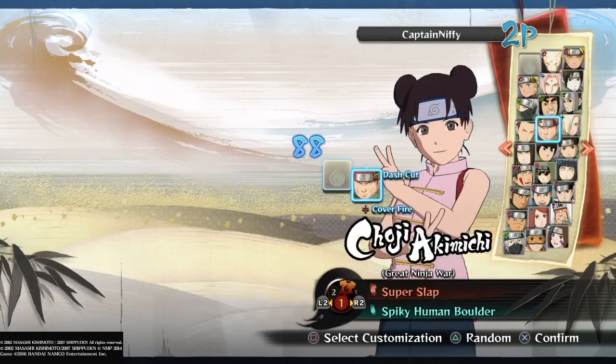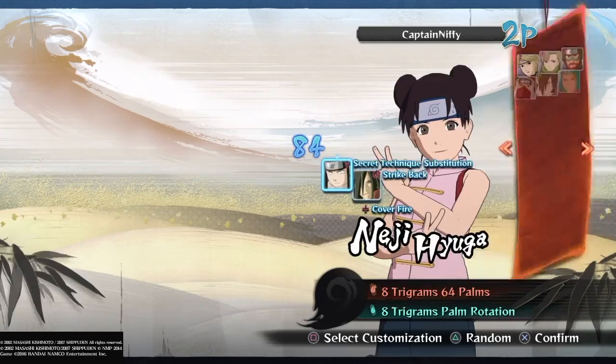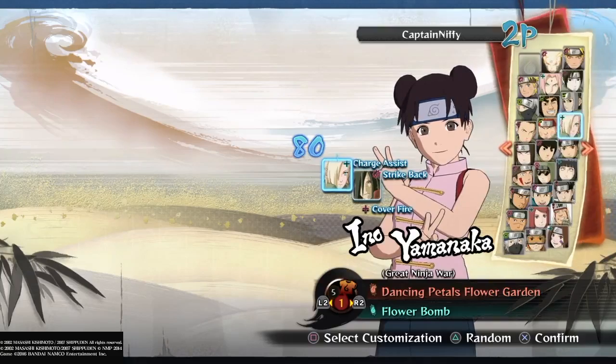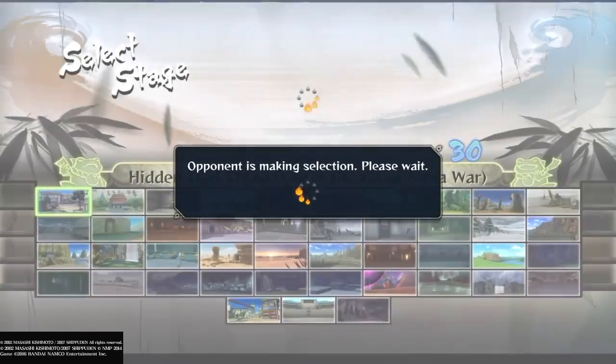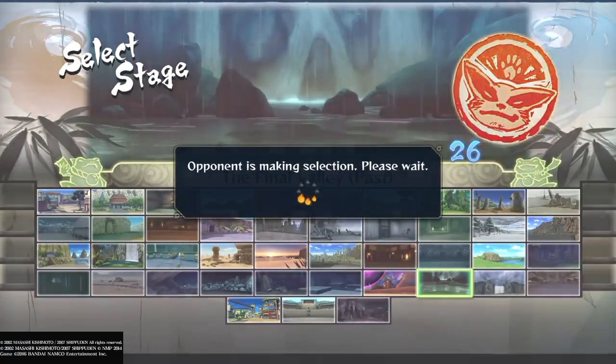Pick a very powerful character, which is Tenten. The Tenten I'm talking about is the younger Tenten, not the one in Naruto Shippuden. She is basically the strongest, and you can pick any other character as your teammate, but I suggest you pick Minato or Madara just in case things go bad.